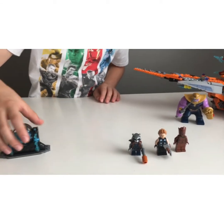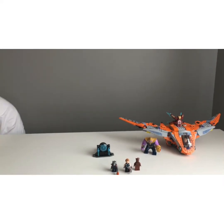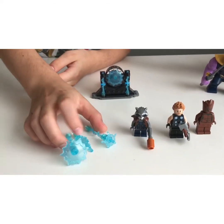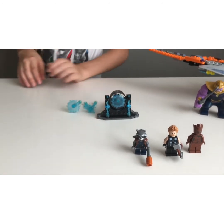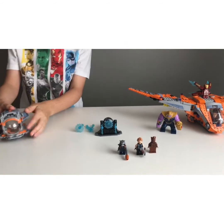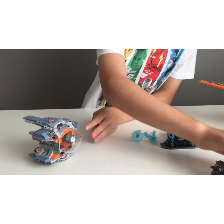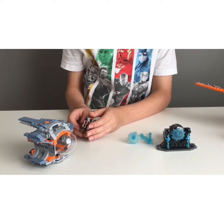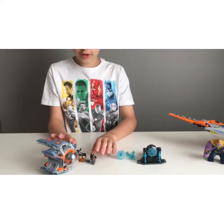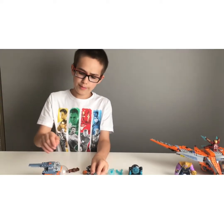Here are also some lightning pieces that Thor uses for his electricity. And here is the pod that Rocket, Thor, and Groot use to get here — that's why these two weren't in the Milano set. And if you've ever heard of Guardians of the Galaxy, you'll realize there's no Drax yet. That's because he's not in any of these sets, which is wrong.